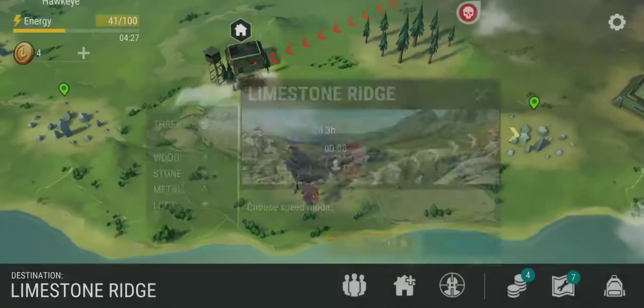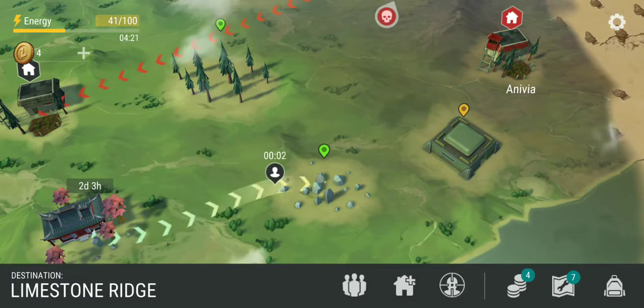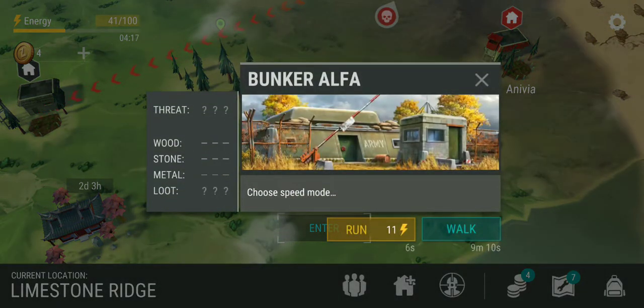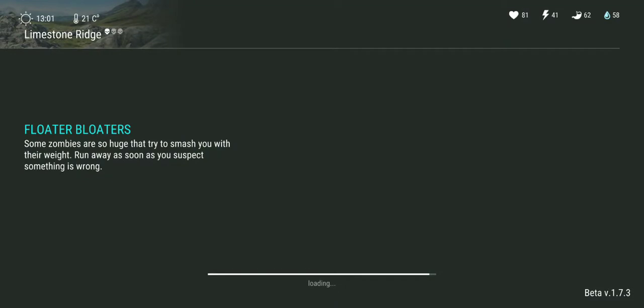Let's go to Limestone Ridge and see what they have for us there. Today I do have the Bunker Alpha code if we wanted to go there, but that might be a different video. So let's go ahead and get to the Limestone Bridge.